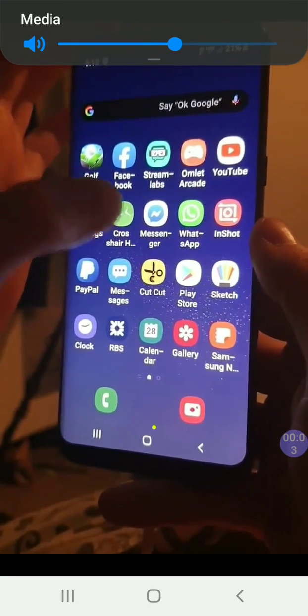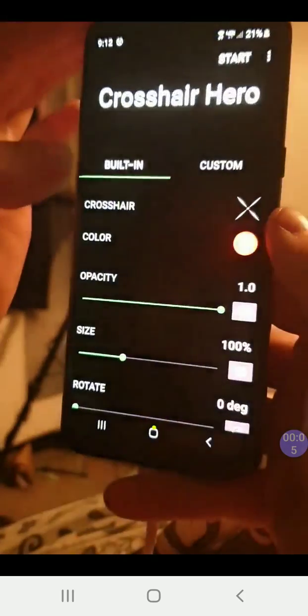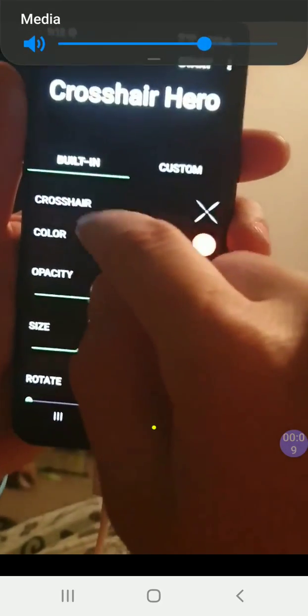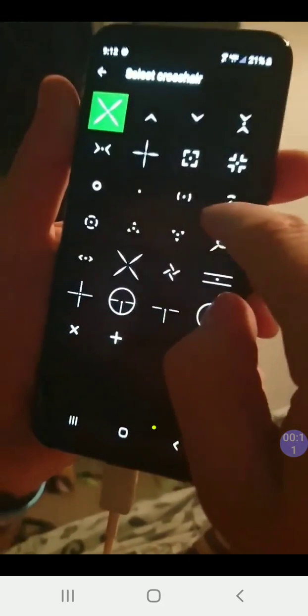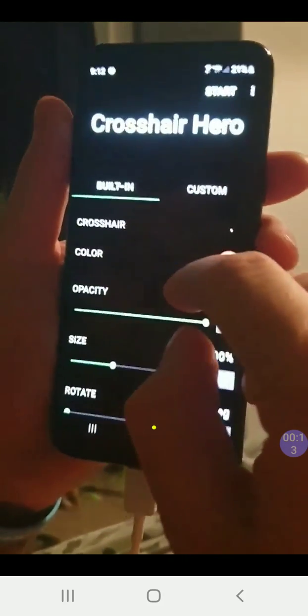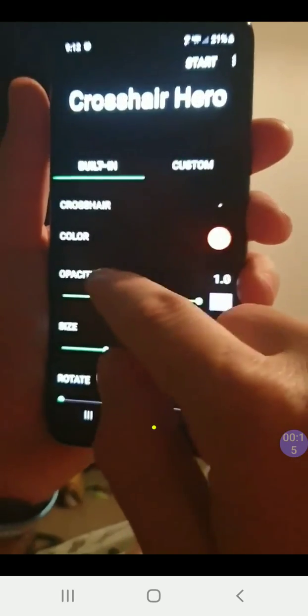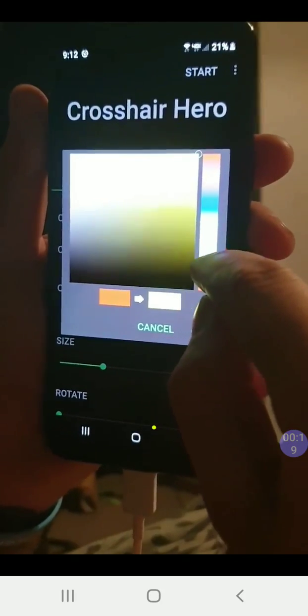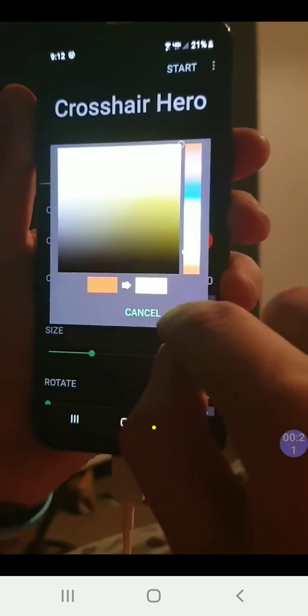So this is a crosshair app called Crosshairs Hero and it just looks like this. You pick your crosshair, pick whatever shape you like — the dot seems to be the best looking one for me. Pick whatever color you like; I'm colorblind so I'm going to pick something really bright.